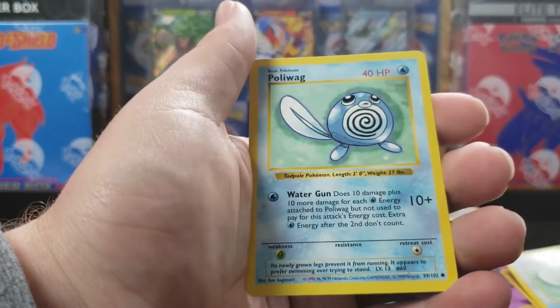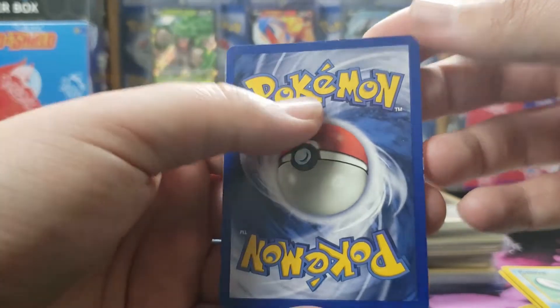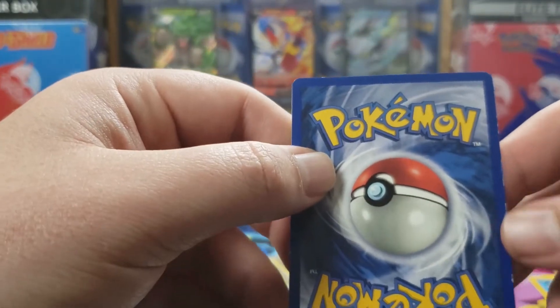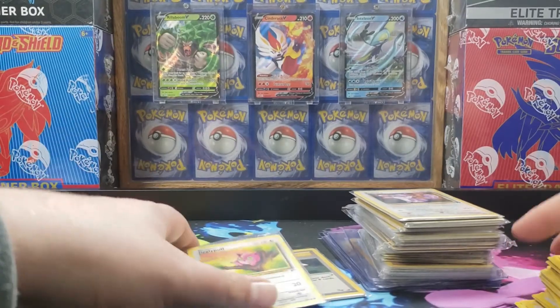There's a Shadowless Poliwag — another one. Let's see this one. Light played condition. Check the other one — it has a little bit more play on the sides. It's cool getting a few Shadowless cards in here.